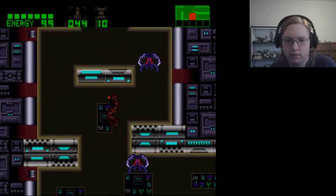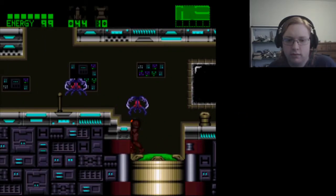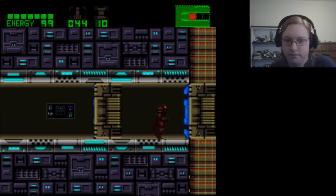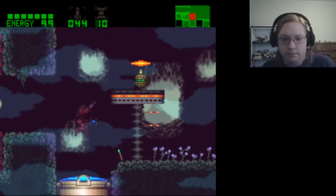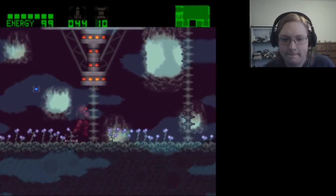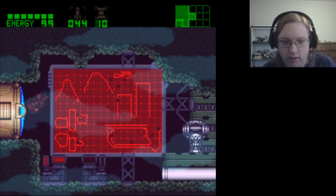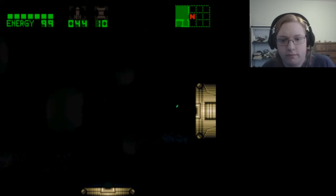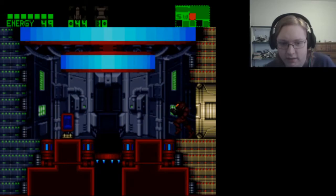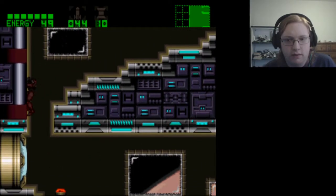Neither of these are open. Right — power bomb. Be nice if the warps were marked on the map without having to find them. But the sewers — which I don't think is what I want. These map rooms are useless. Oh yeah, I do want to be in the volcano. I'll go find that warp though. Judging by the layout of the map, theoretically it should be to the left — so it would be that one, right?